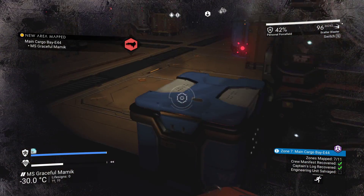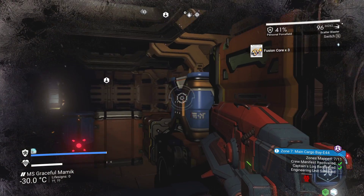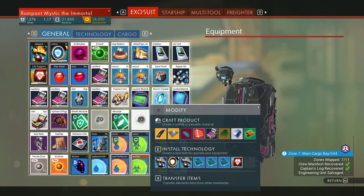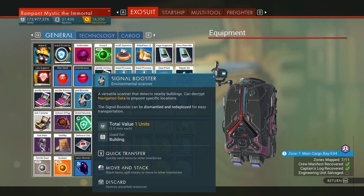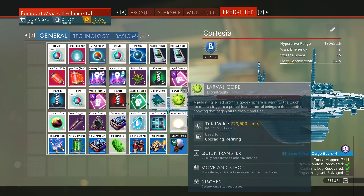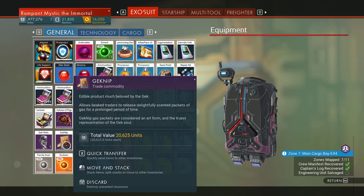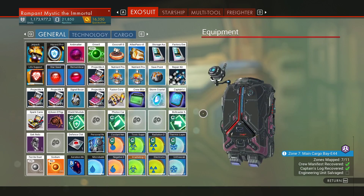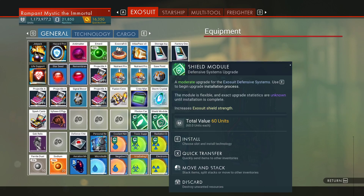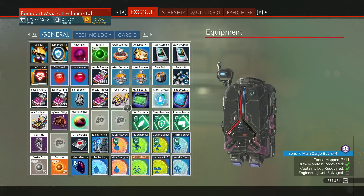I haven't actually found anything interesting here yet. Hello, drone. We're not full yet. Nip-nip buds can go away. I did bring the freighter here because I jumped with it — so I can actually transfer things to storage. Geck-nip — we don't really need it. I can't believe I haven't found anything yet. These are all exosuit rooms. Hypnotic eyes — I believe there's actually room for those. Yeah, there is.